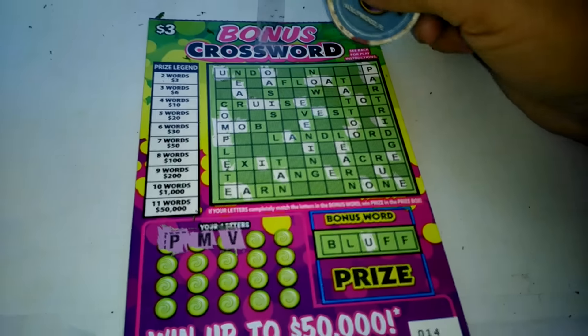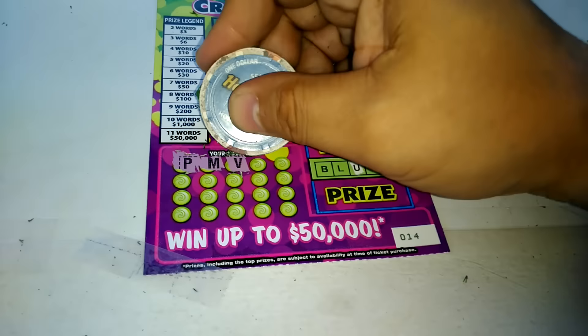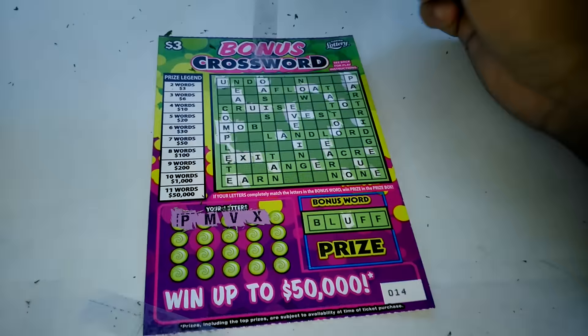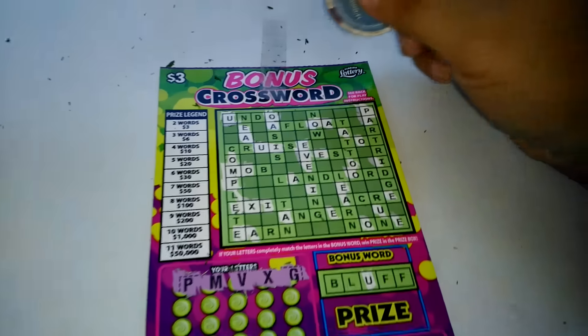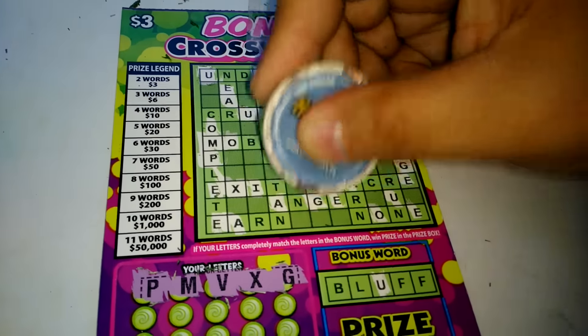The letter V — one V. Then X, we got one X. Nothing at the bonus yet. The letter G — we got one G and two G's.